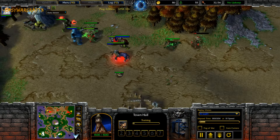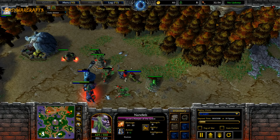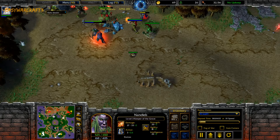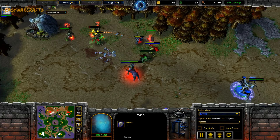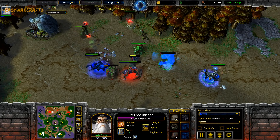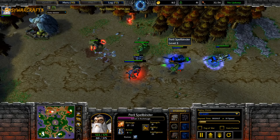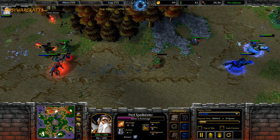Hawk gets an extremely smooth level 3 and now goes for the aggression. TH000 is exposed as his creeping is slower, even with the Ancient Aware. Gets his level 3 now, but the Shadow Priest is a little bit exposed. However, no claws on the Archmage, but with the Water Elemental level 2, that's enough damage to kill the Shadow Priest. That's a nice move by Hawk.